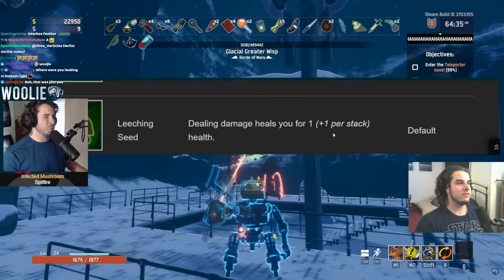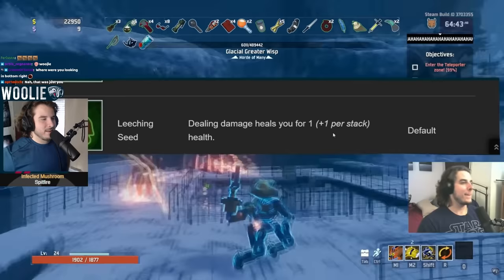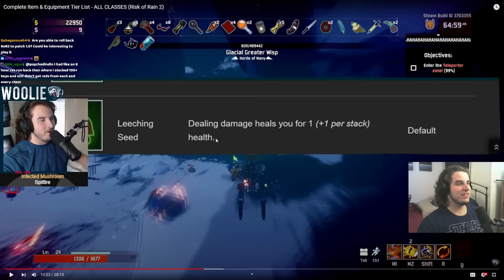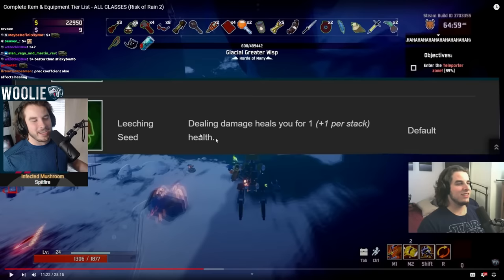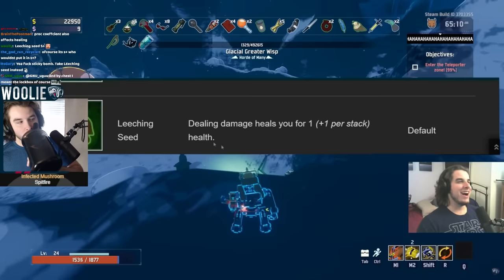Leeching Seed — on everybody but the multi, this gets a C, because it's only one health per hit, regardless of how much damage you deal. You get one health back per attack. But on the multi — S-plus, because you attack so fast and you get one health for every attack. If you have like five of these you just heal like nuts. Remember, no Skills 2.0 — most everyone played nail gun multi. The healing back then — I definitely overvalued healing. But S-plus on multi, saying we didn't even know healing was affected by proc coefficient. Multi has the highest base armor and the highest base health in the game, so with Leeching Seed it's super tanky.